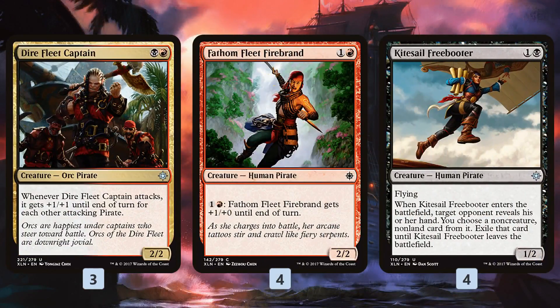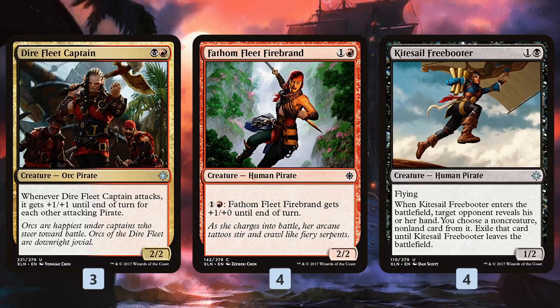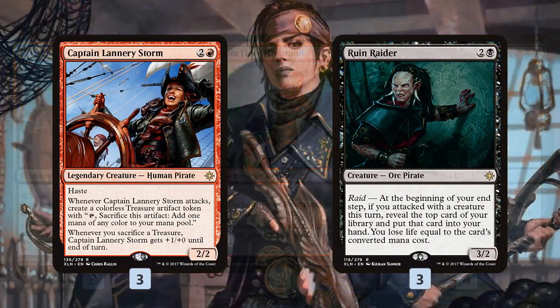We follow up with a bunch of aggressive two-drops. Dire Fleet Captain is the most aggressive — when we have a bunch of pirates on the battlefield attacking with all of them, it can easily hit for four or five damage, which is a ton for a two-drop. Fathom Fleet Firebrand gives us another interesting two-drop; it allows us to pump in the late game. Kite Sail Freebooter gives us a way to protect against opposing wraths like Sweltering Suns, Settle the Wreckage, Fumigate, or targeted removal by pulling something from our opponent's hand. Since it has flying, it works well with Dire Fleet Captain — easy to attack with the flyer to pump the captain.